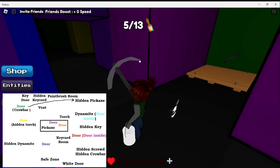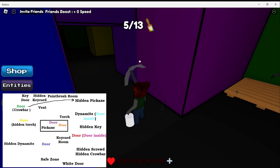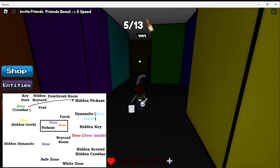Once you open the green door, you will get the pickaxe. We will need to use that in the hidden area first, and then we will get a second pickaxe to actually open the area to continue the game.